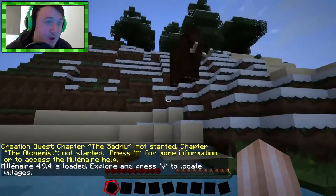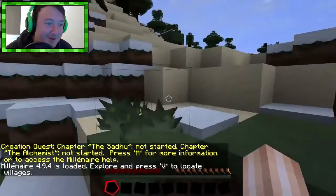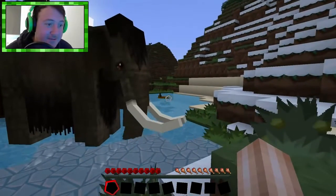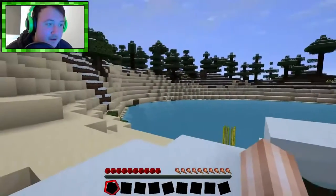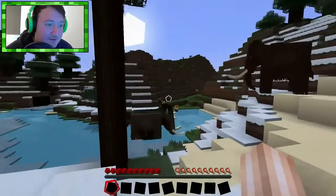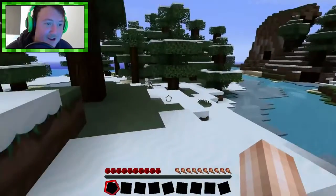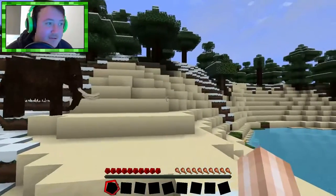Okay, so we spawned in the — whoa, that is a mammoth, holy shit. So we spawned in the water apparently, and there is a mammoth roaming around, and that looks like a saber-tooth, because I'm guessing we're in a tundra-type biome. Okay, this is weird. It wasn't a jungle biome, but no, this'll do. There's plenty of wood around and things like that.